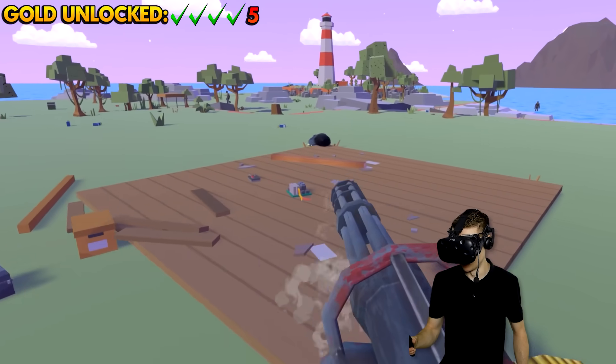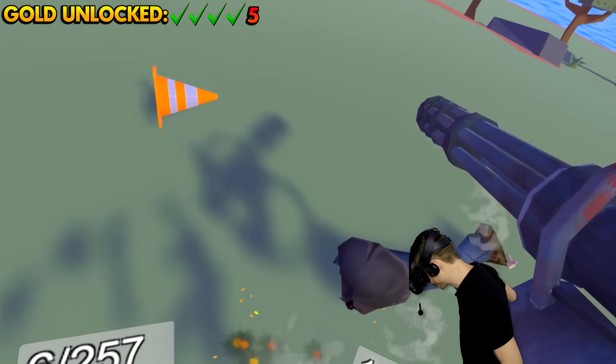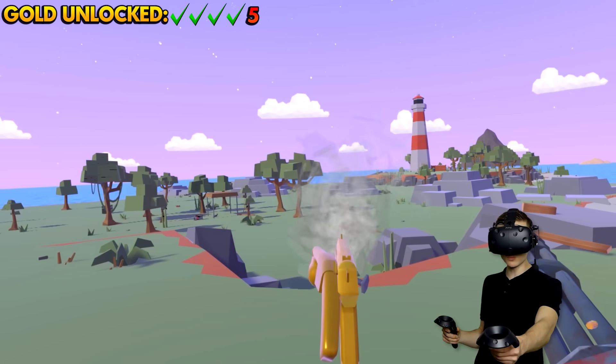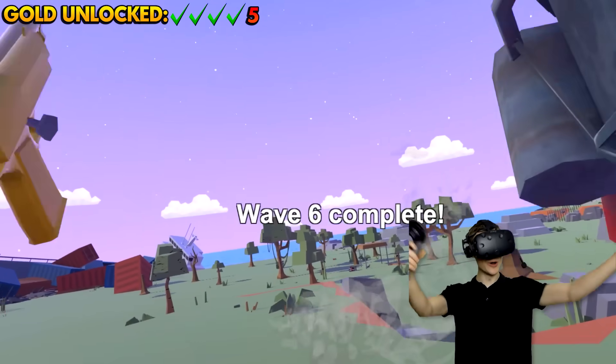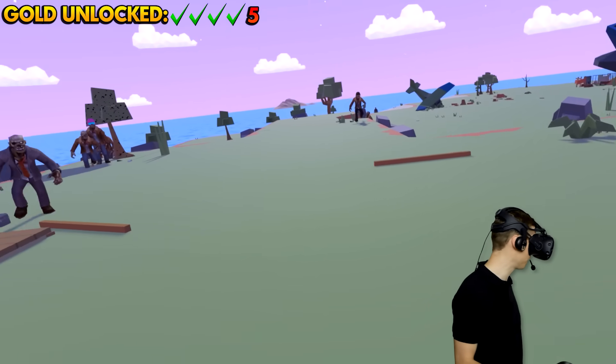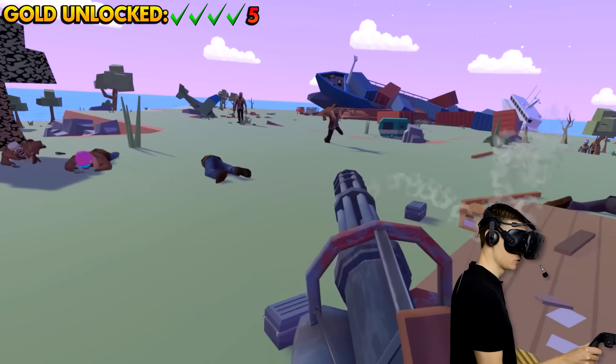We are gonna be unstoppable — we're gonna show these guys who's the real zombie boss! We grab the pistol — I just switched it! Wave 7 begins! We've got the minigun, and all we gotta do is figure out how to turn it into some kind of golden weapon!